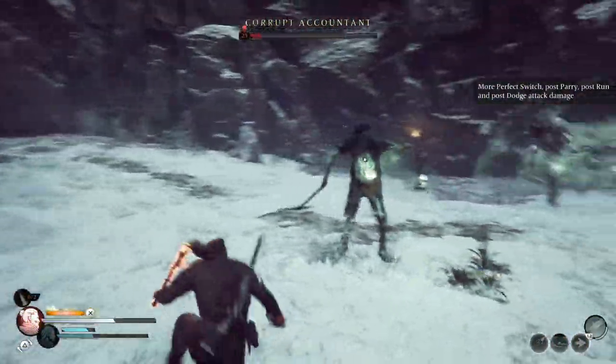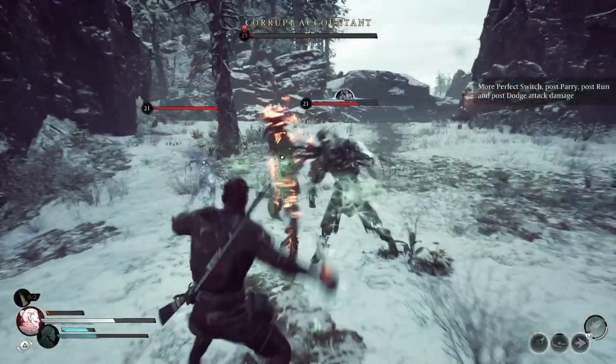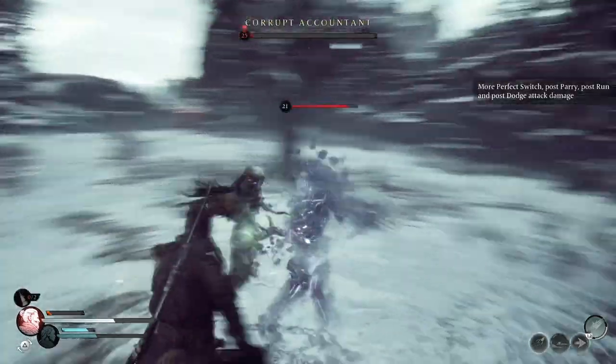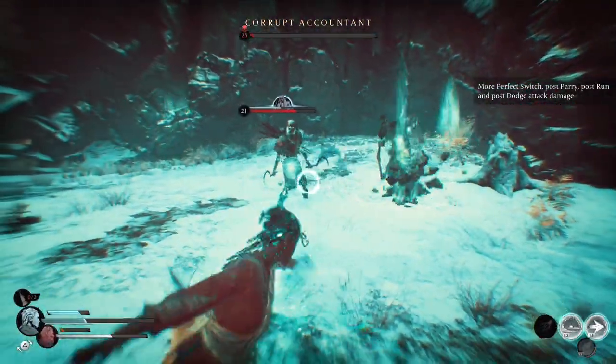First off, the Haunting Grounds will not open up to you till you have completed the main quest in the third area, which is whichever you choose — the Harrows or Mount Pleasant — and you get the Ensnare Manifestation.